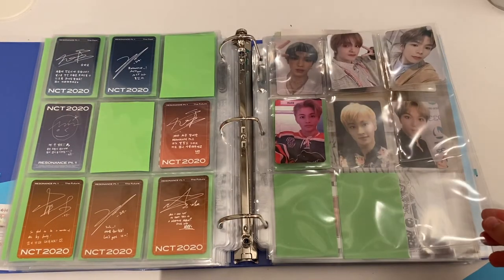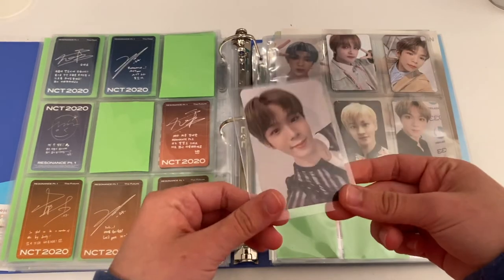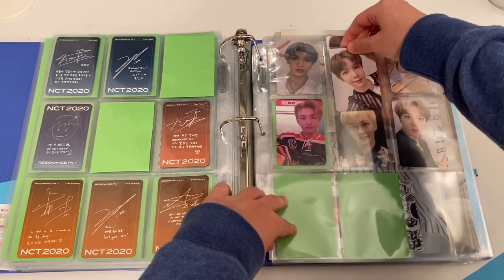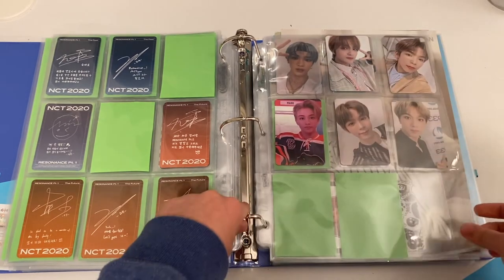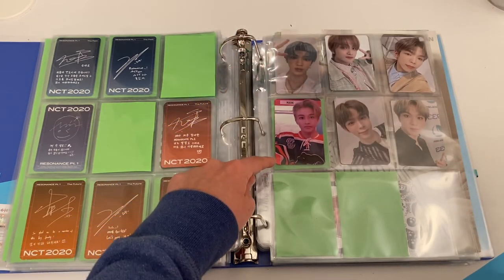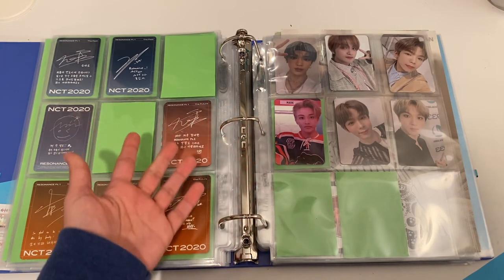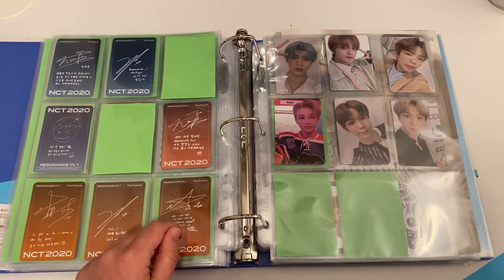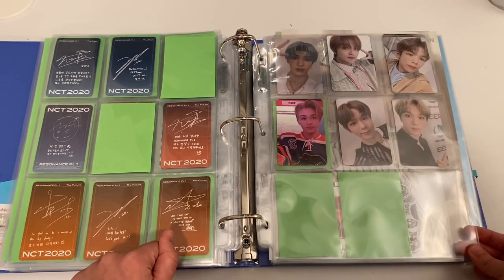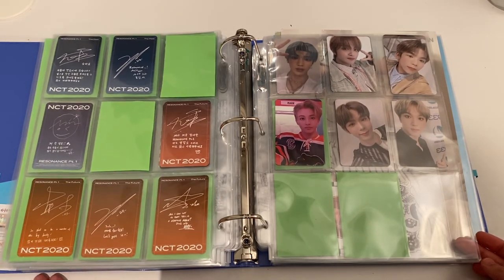Even more sparse is my Part 2 page, but I do have the Joutaro from a group order I joined, so we can put him in the center and rearrange later. I'm missing Mark's other version, Haechan's other version, and the Songchan that I want. These are a priority for me, but they're just so expensive right now — especially with ENHYPEN coming back soon.